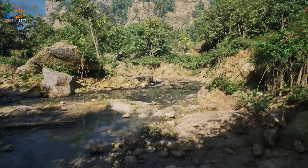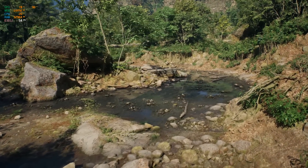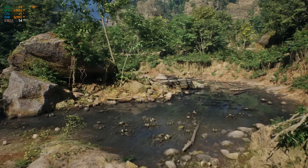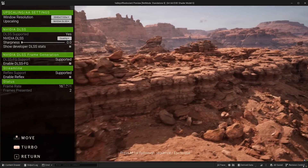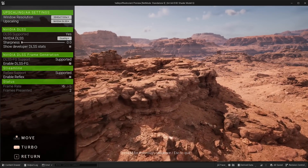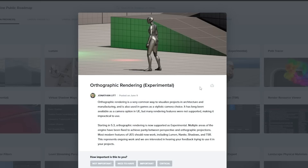They fixed the material ambient occlusion, which was previously incorrectly applied on top of emissive and direct lighting. There are also a lot more fixes and updates to Lumen. As for rendering, we have quite a few updates including a new experimental orthographic rendering view. Orthographic has always been a camera option inside Unreal Engine, but now rendering in orthographic view is supported as an experimental feature.